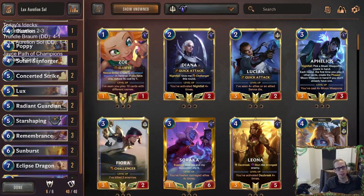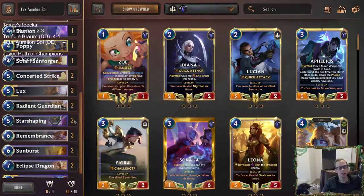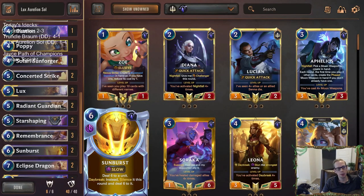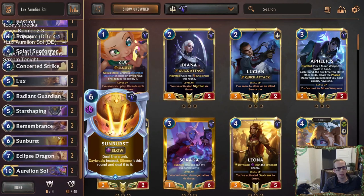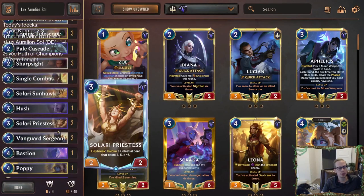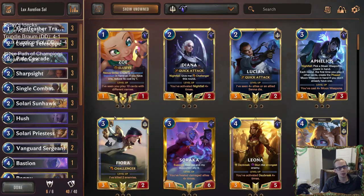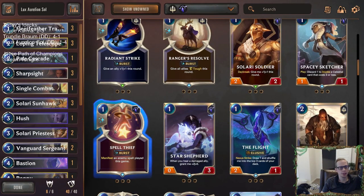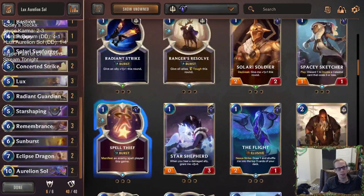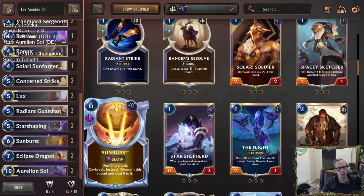This deck was really close — I know we went one and four but we were playing some really close games. It was these fours, fives, and sixes that were doing us in — we just had too many and couldn't unload our hand enough. I really like Sunburst; I didn't like Remembrance; Star Shaping was okay. I'd want to trim down on Remembrance because Solari Priestess gets you a card that can just replace Remembrance anyway. I could definitely see playing more spells and cheaper spells — like Spell Thief, being able to take different spells other people have.